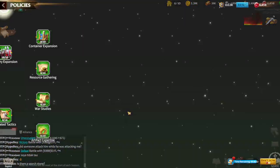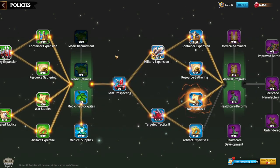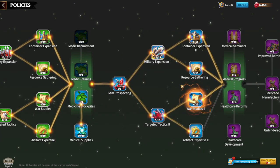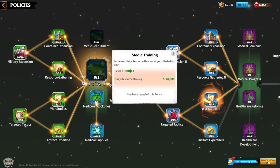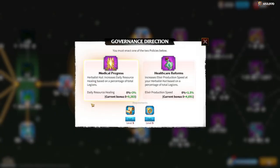So, getting back to the policies — daily elixir production is one of the most important policies you can upgrade through the policy table. As you progress through the policy table, you'll have a couple of decisions to make. One is between medic training or medicine stockpile, as we already discussed. The second one is again between daily resource healing or elixir production speed.